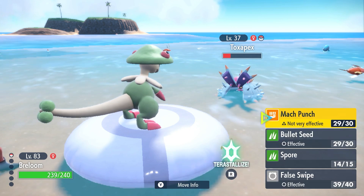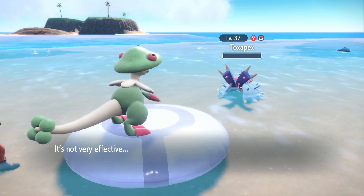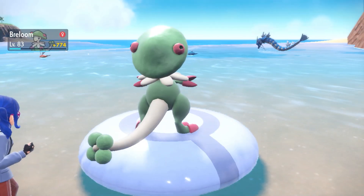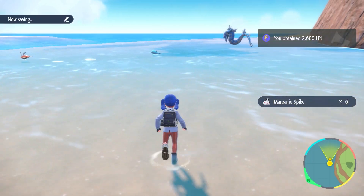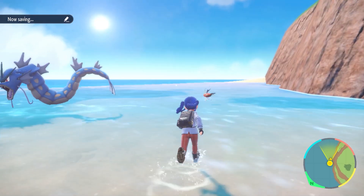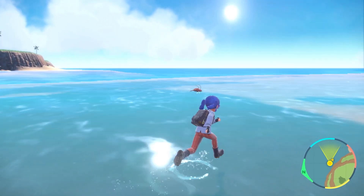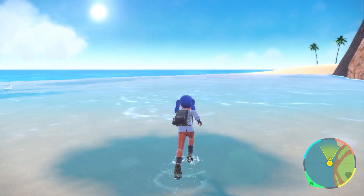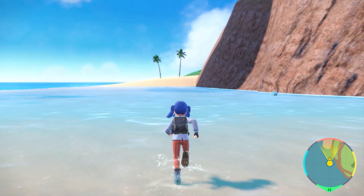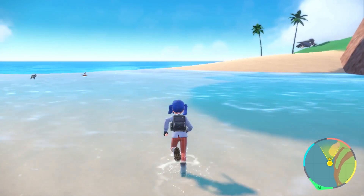One big selling point about Scarlet and Violet is that you can beat the 18 main objective points in any order you see fit, which as a concept is fantastic — not many open world games allow the player such a level of freedom. The thing is, neither do these games, or at least they try their hardest to make sure you don't. One of the 3 main quests is to take down the 5 titan pokemon guarding the medicinal Herba Mystica.